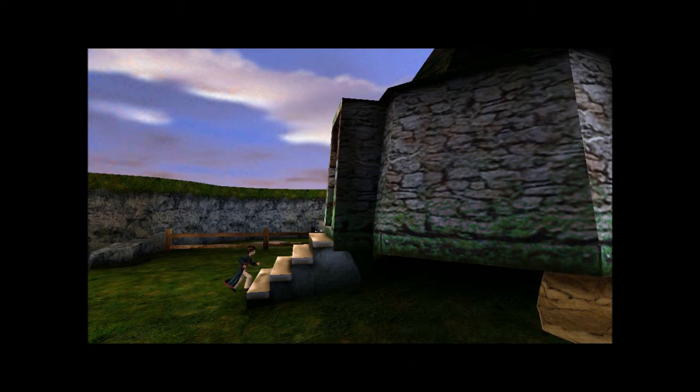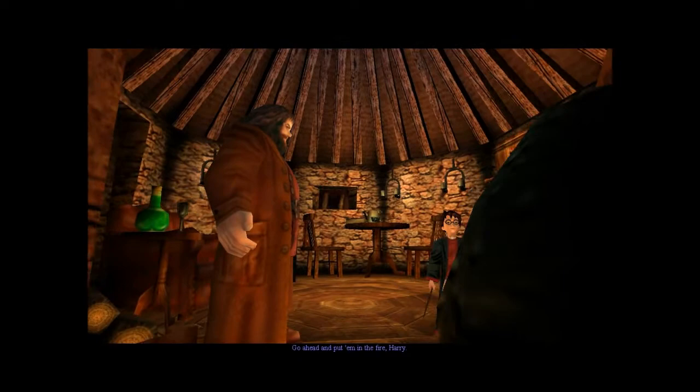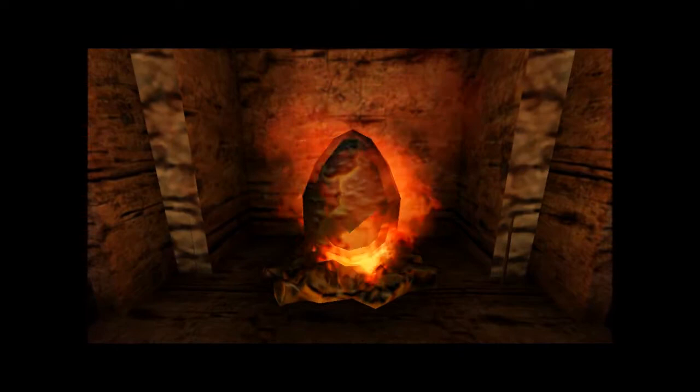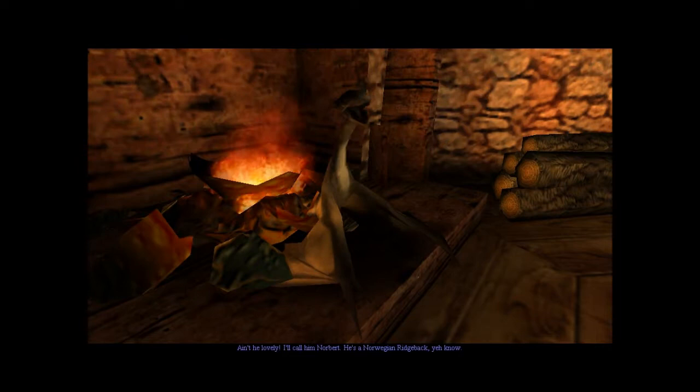Now we're going to go in his hut, even though we can't make up the stairs. 'Go ahead and put them in the fire, Harry. You've done it, Harry. It's hatching. Lovely. I'll call him Norbert — he's a Norwegian Ridgeback, you know. Up you come, me beauty. Oh, he's young.'